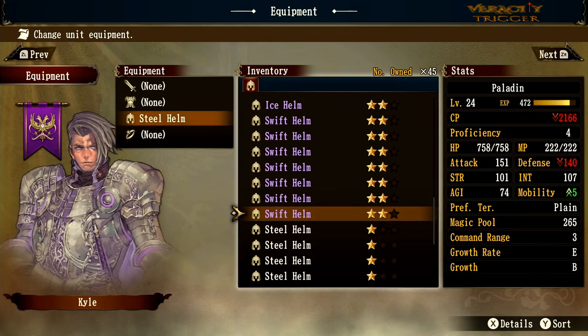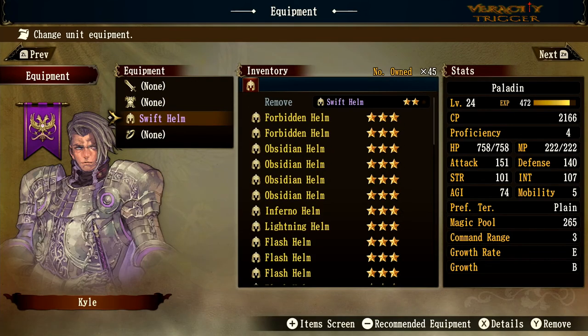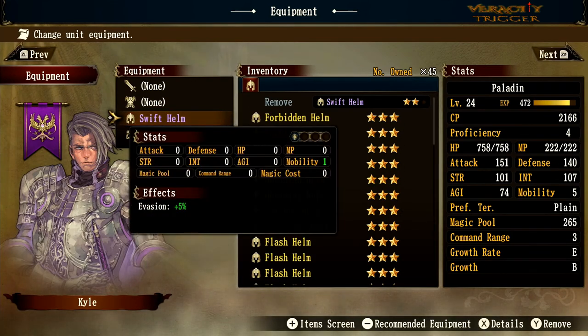Let's put on the swift helm — you can see mobility actually goes up. Some gear gives you an extra mobility point, meaning you move one extra space. This one also has an evasion of 5 percent. It's a pretty good piece of gear if you need to reach harder-to-access positions on the map.